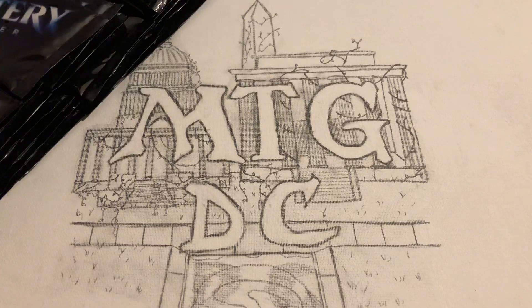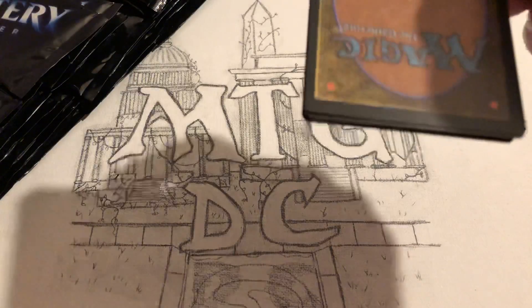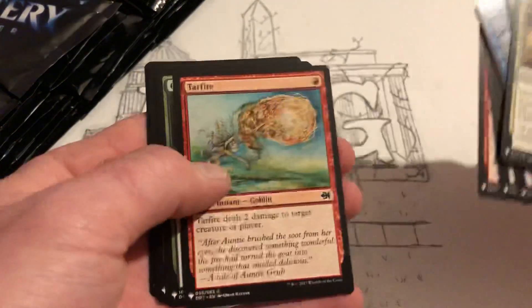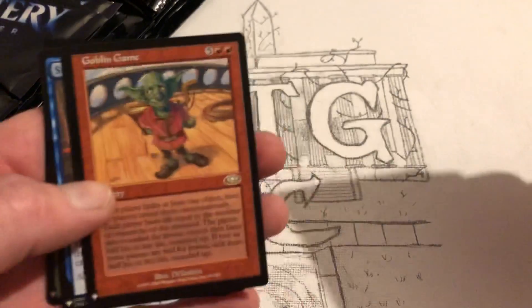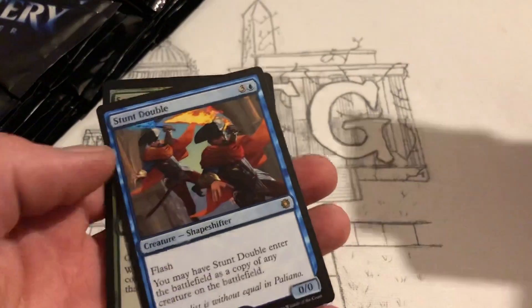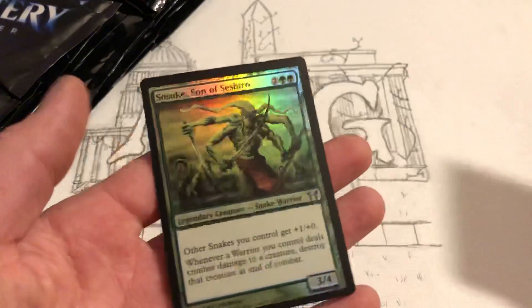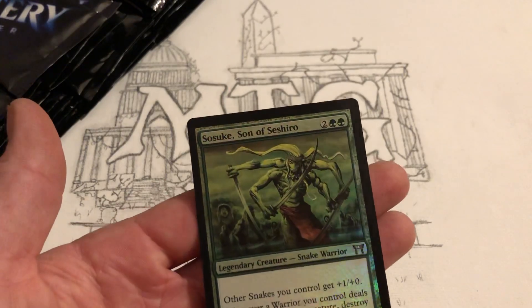I'm really excited about this one, the last box we opened was really good. The packs are kind of like the old style — they're hard to open, I like that personally. Goblin Game — okay, that's pretty cool, the old card art. I love the old card art. The Stun Doubles — enters the battlefield as a copy of any creature on the battlefield, that's cool. Sosuke, Son of Seshiro — okay, that's pretty cool, snake deck.